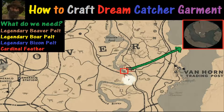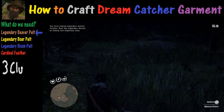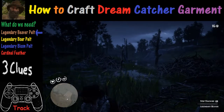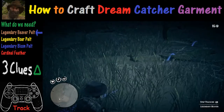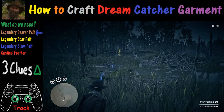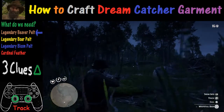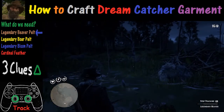First, let's look at the Legendary Beaver Pelt, which you can find just south of the Elysian Pool and west of the Van Horn Trading Post. One of the most challenging parts is finding the exact question mark location. We're going to inspect with the triangle button — there are basically three clues. You'll need to activate tracking by pushing in both the L3 and R3 buttons at the same time, which lets you see where the next clue is or at least the trail leading to it.